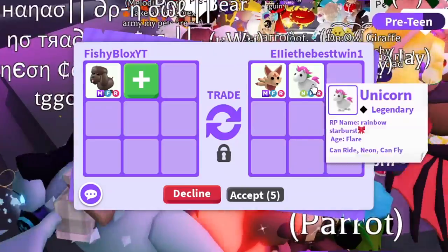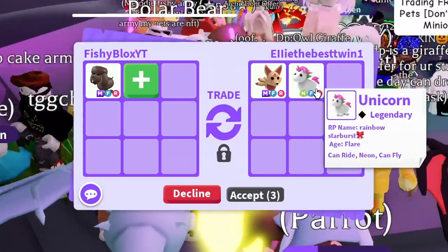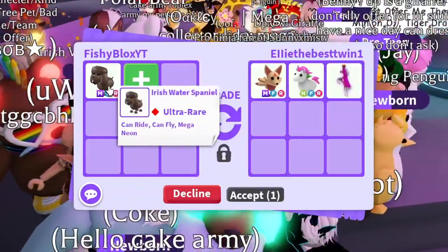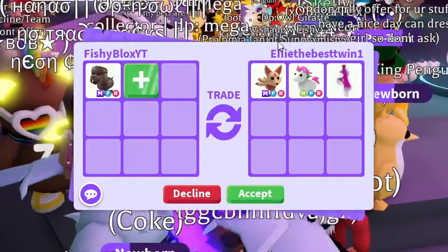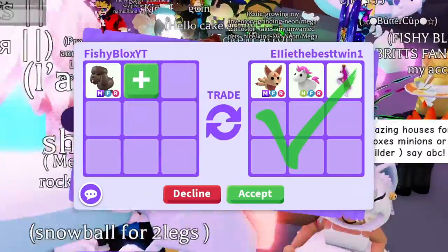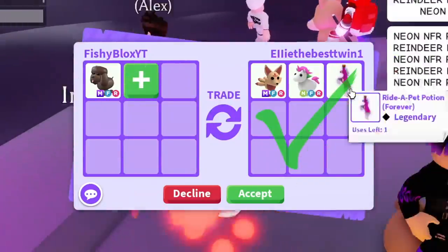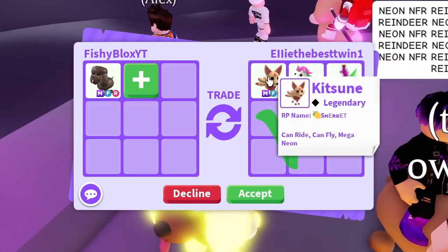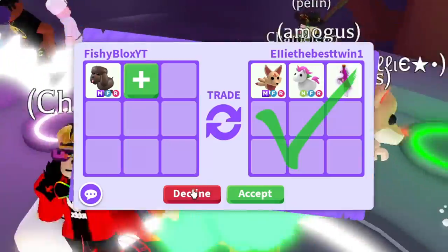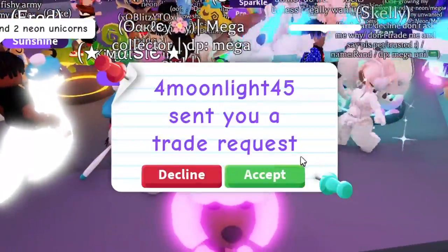We have a Mega Fly-Ride Kitsune and a Neon Fly-Ride Unicorn — pretty cool pets. I like the Kitsunes but I think they're still in game. The Irish water spaniel might stay in game forever too, I'm not really sure. The Kitsune has been in the game for such a long time I think it lost a lot of value, so I'm gonna pass.